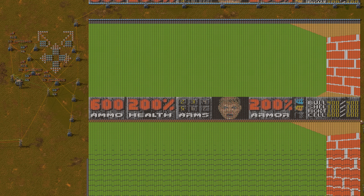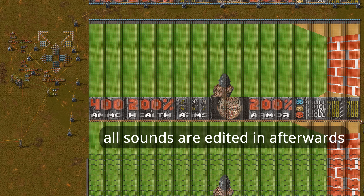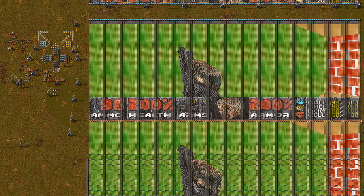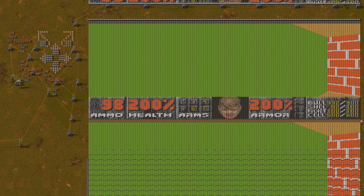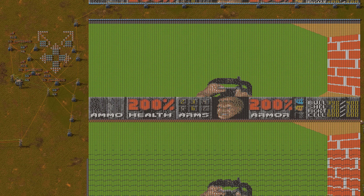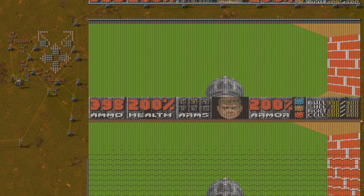And my personal favorite: the view models. They support animations. We have the pistol, the shotgun, fists, the chainsaw, the chain gun, the rocket launcher, and the plasma gun.